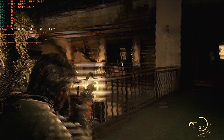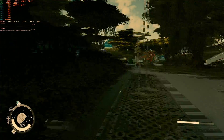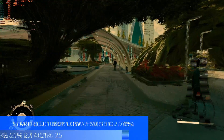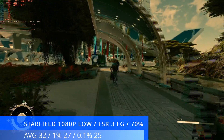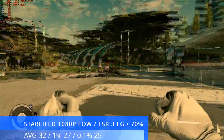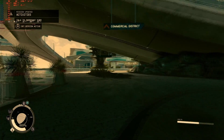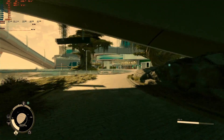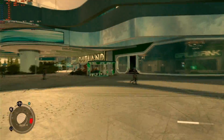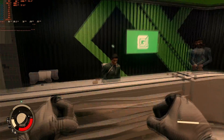On to our last title: Starfield. There was a saying — 'can it run Crysis?' — but in 2024 it should be 'can it run Starfield?', as this unoptimized Bethesda monster brings even the most high-end systems to its knees. The little GTX 1060 3GB put up a good fight, achieving an average of 31fps with 1% and 0.1% lows both at 27. We pulled every trick out: 1080p low, indirect lighting set to medium, FSR 3.0 frame gen, and 70% resolution scaling. Not really a pass — I wouldn't buy the game for this card — but on Xbox Game Pass you'll get a basic playable experience, as 30fps is the bare minimum.